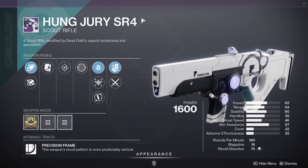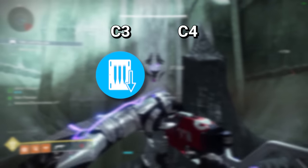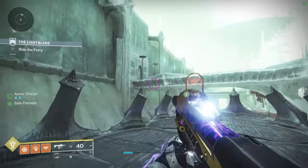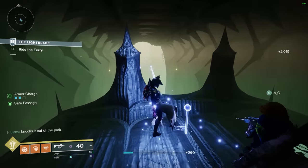Hung Jury is a bit of a weird pick to reprise, given it has three separate versions already. This time round it gets the utility combo of Shoot to Loot plus Explosive Payload, which for me personally is the only roll I'll be chasing. Its previous iterations fill the same scout rifle niche, and there's nothing really groundbreaking about this newer version anyway.